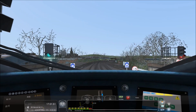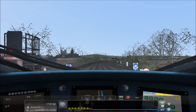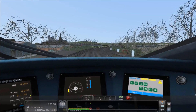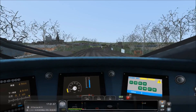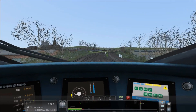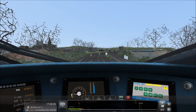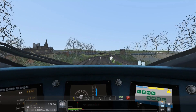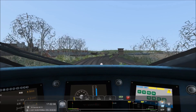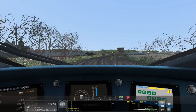Here we go. This train goes pretty quick. And if we come up against any other AI trains, we might not survive — in which case we'll have to pick a different station to start at. Now we are going to stick to the limits here because we will derail, but as soon as we get onto a straight piece of track, we will just go.